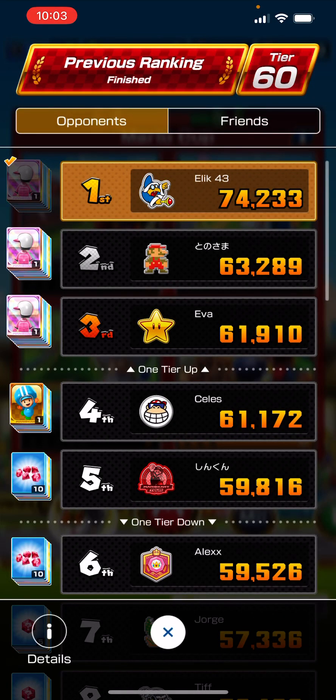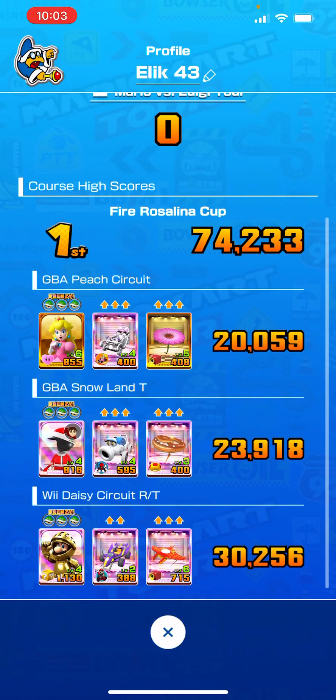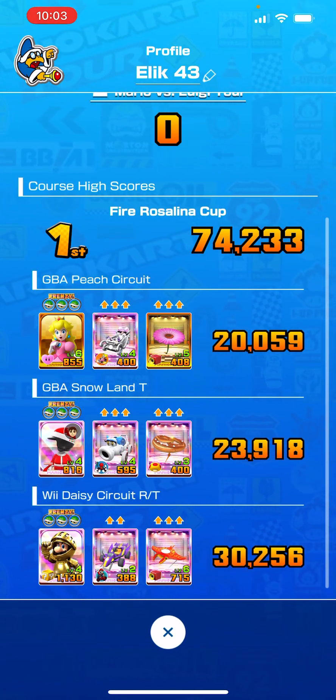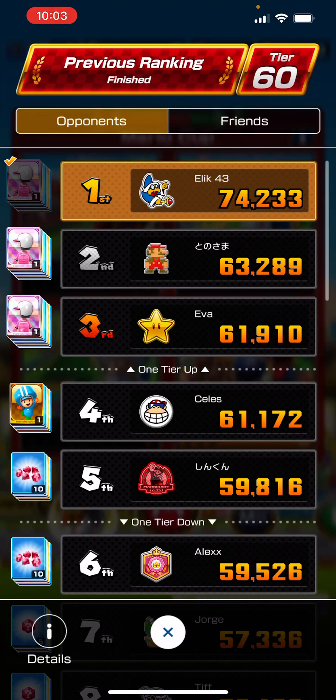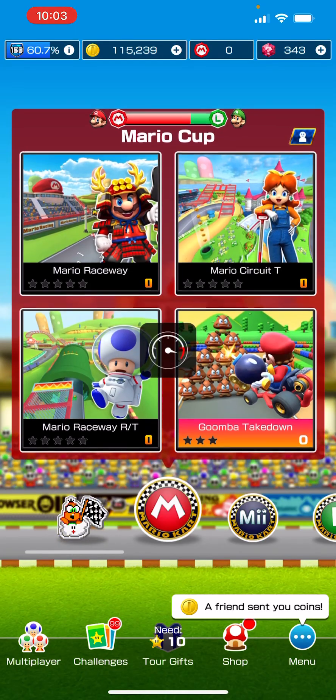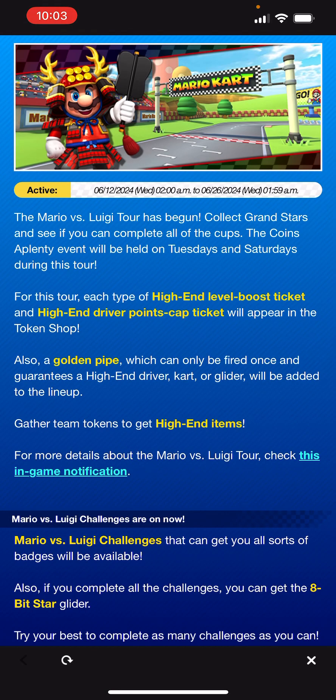So yeah, this week was pretty much no competition really. Actually had a really good run, Wee Daisy Circuit there, 30k. Snowland and Peach Circuit were both just okay runs, but we still didn't really need to do anything special. So Mario vs. Luigi Tour starts now, and let's see what we have.